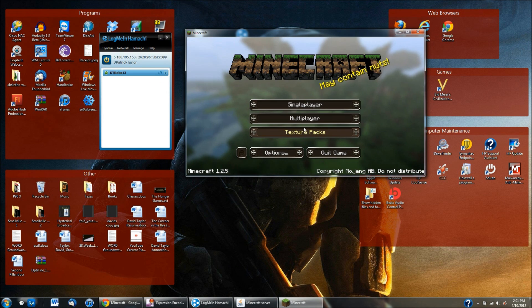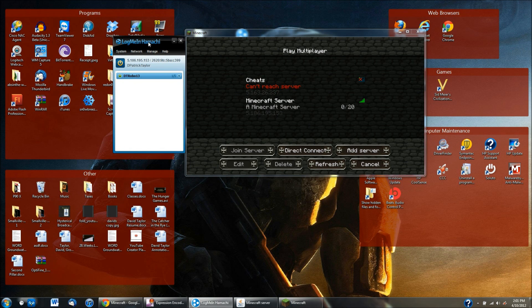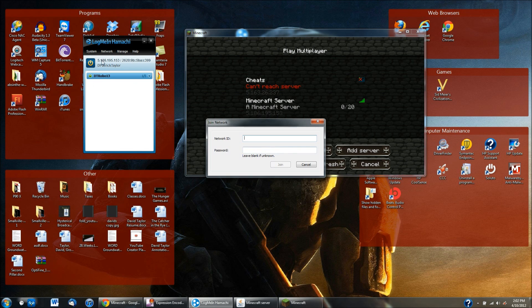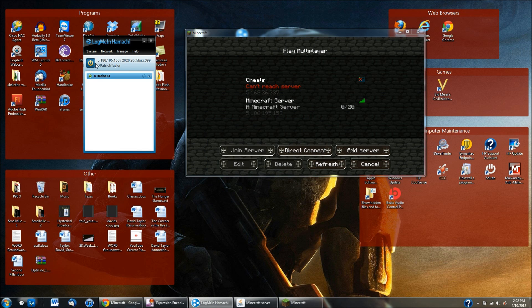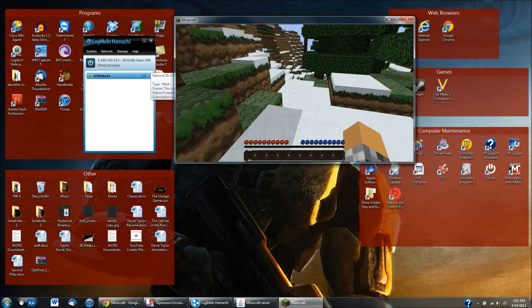For your friend to connect, they do the exact same thing: go into Multiplayer, click Add Server, and type in the server name and IP address. Remember — they first need to hit Network, Join Existing Network, and type in all your information including the password and network ID. Then they type in the exact same IP address shown in LogMeIn Hamachi for the Minecraft multiplayer, and they can get in and start playing.